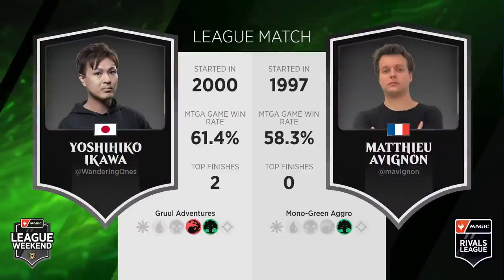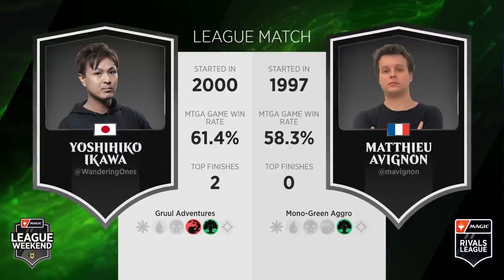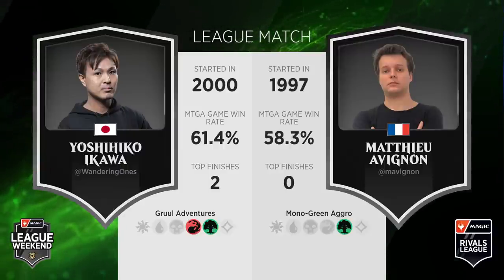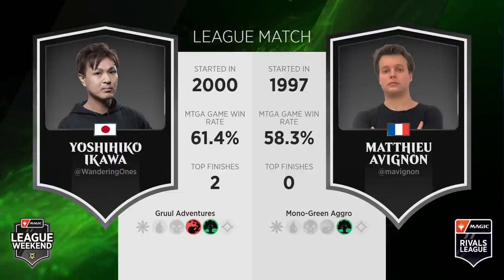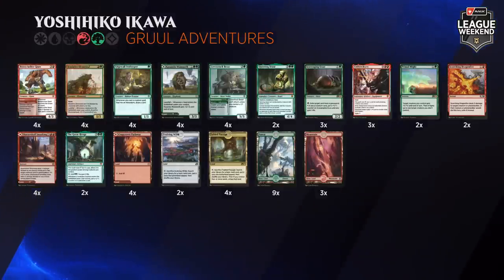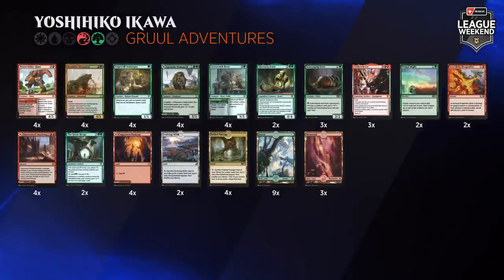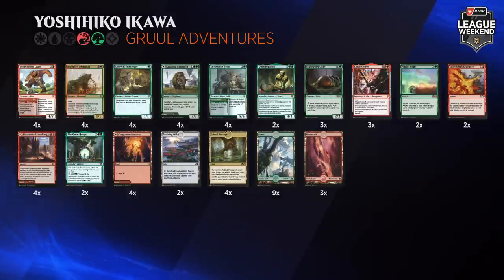Hello and welcome back to the first Zendikar Rising League Weekend. On this Saturday we're getting a chance to bring you all of the play from the Rivals side of things. Tomorrow we'll have NPL play, but before this round closes out we have another match — Yoshihiko Ikawa of Japan up against Mathieu Avignon of France. Bizarrely, in spite of it being the third most played deck in the Rivals League this weekend, Gruul Adventures only has three people playing it, with Ikawa being one of them. This is the deck that gets to use Ember Cleave and potentially a lot of damage especially with the help of Landfall. We saw Adventures being great in the previous iteration of Standard — will it still be?